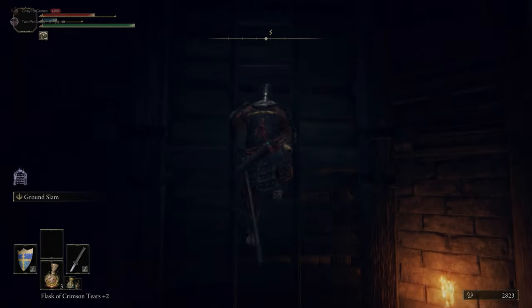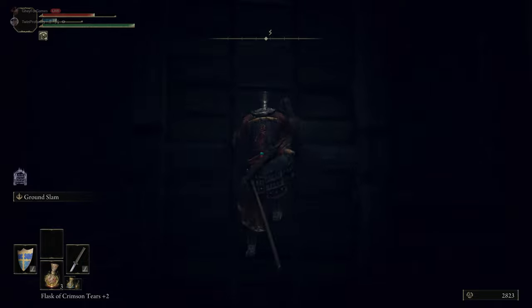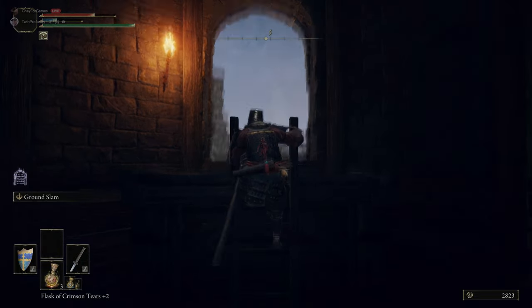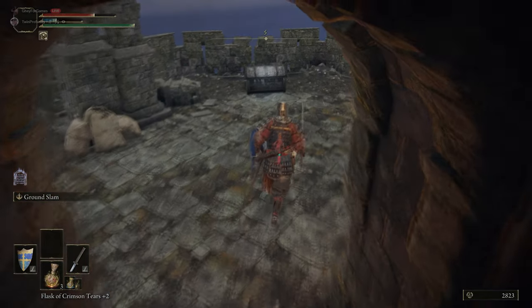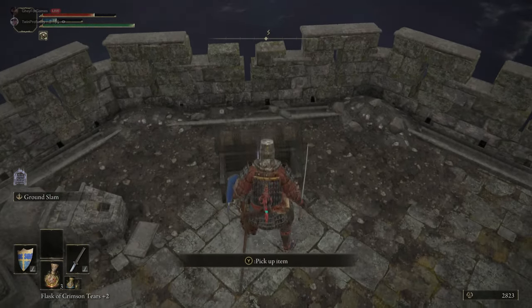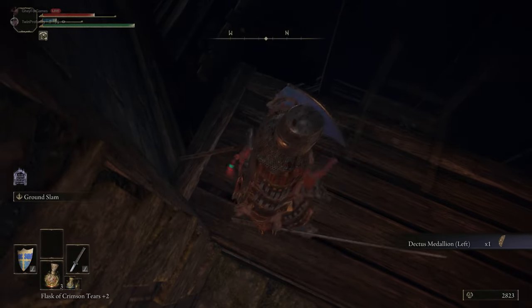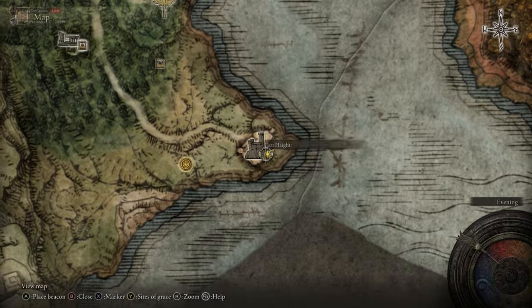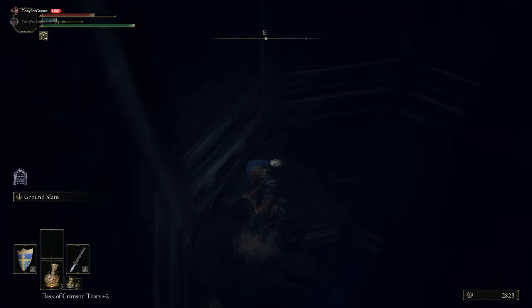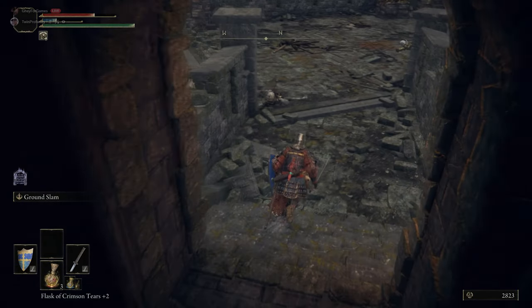Take this ladder, and at the top is a chest containing one of the most important items in the game: one half of the Dectus Medallion. That allows you to access a much later game area significantly earlier. You can position yourself on top of the chest and open it to skip the opening animation — it's not necessary, but it's a fun trick.